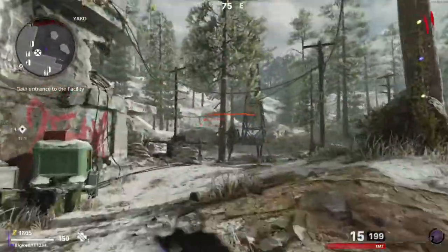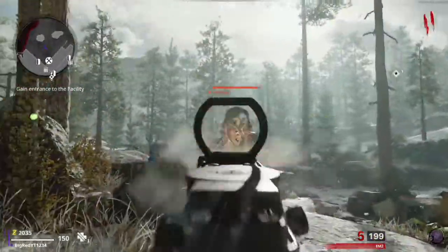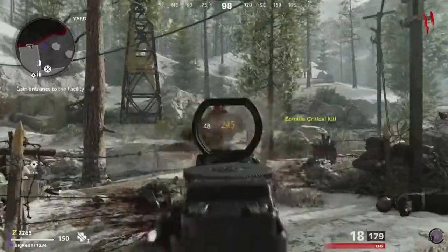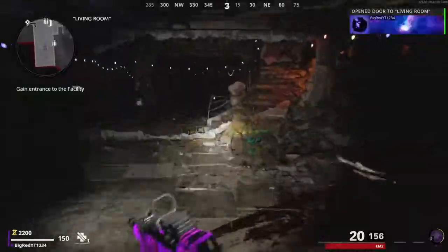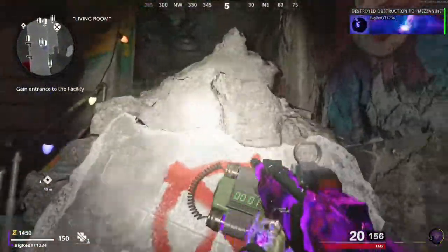For your loadout, you're going to want to obviously pick the gun that you want to level up and make sure to have Ring of Fire equipped as your field upgrade. You're then going to want to make your way into a game of Die Maschine, and for the first two rounds you're just going to want to kill zombies as fast as you can, and as soon as wave 2 ends, make your way to the top of Penthouse. And this is where the main strategy is going to be.